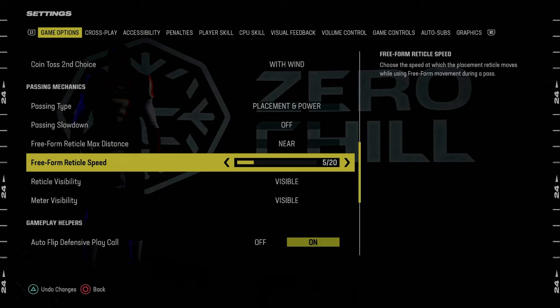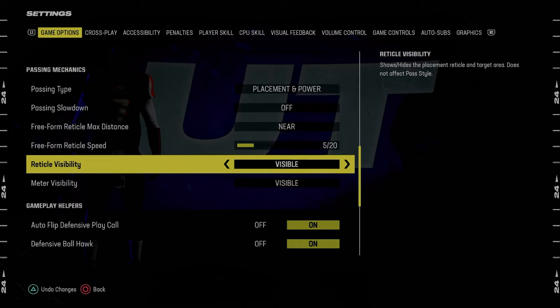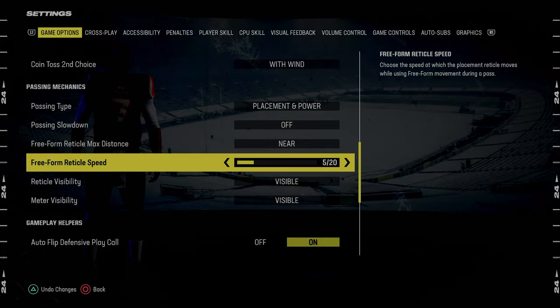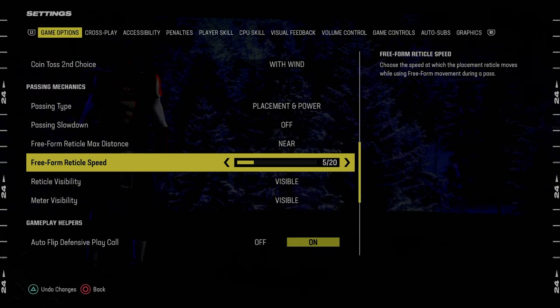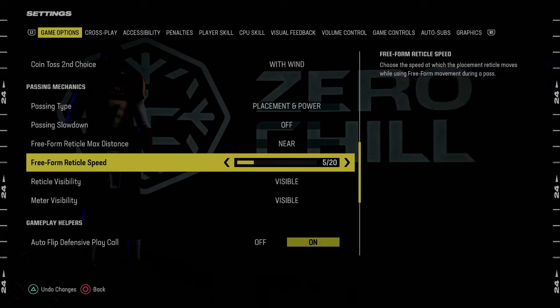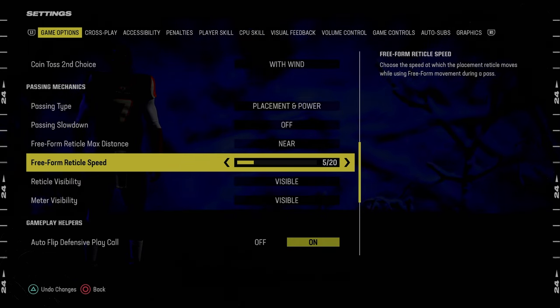Freeform reticle speed is five, six, or seven out of 20 — I like to recommend five, that's what I use. This is a bit of a preference thing; it's not set in stone. Last year it was Near 20 out of 20 pretty much all year, but this year there's some leeway. You could go all the way down to one or up from five — it's almost like sensitivity. The more you bump it up, the more pass lead you'll have on the ball, but also the more susceptible you'll be to overthrowing. I like five out of 20.